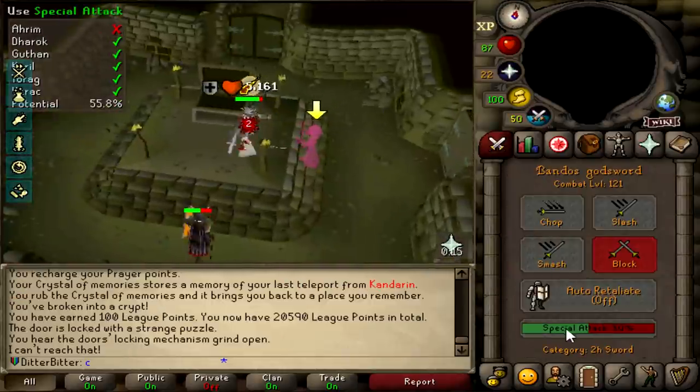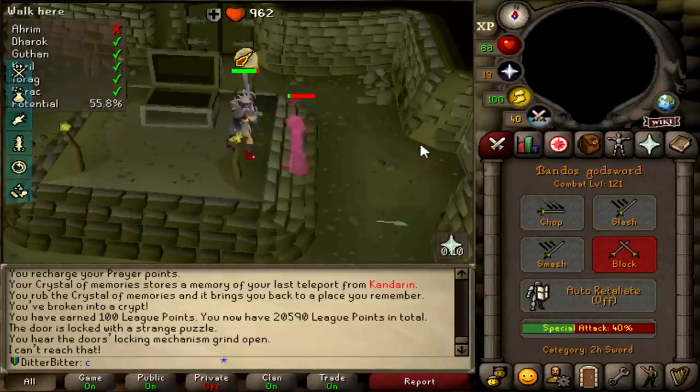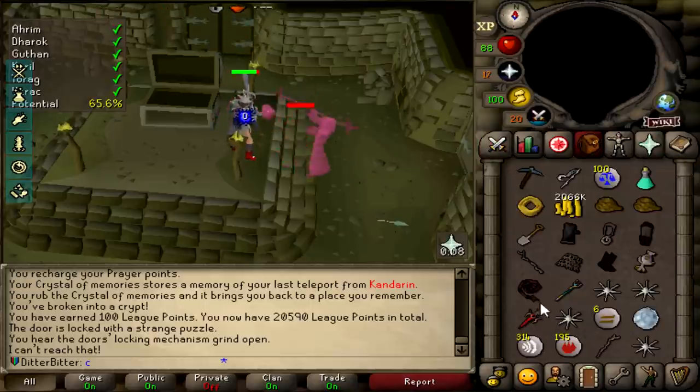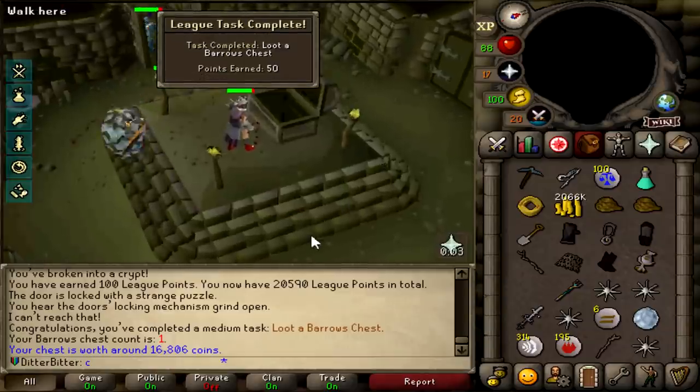I just 2-hit Verac! Let's BGS Ahrim's once - oh my god, I think I might 2-hit it. Nah, I think we'll get it with a 3-hit. We're feeling quite generous today - we let him live for a little bit. And this is 50 points from opening a chest. Unfortunately no item, but that's 50 points.